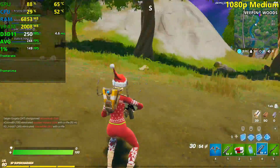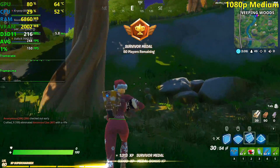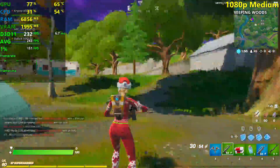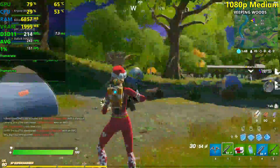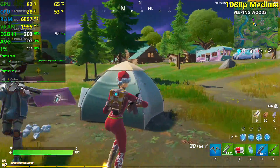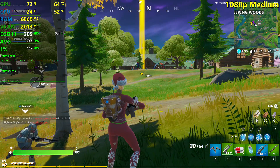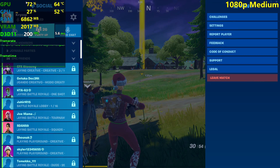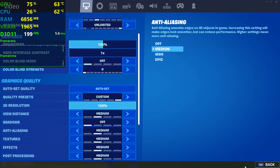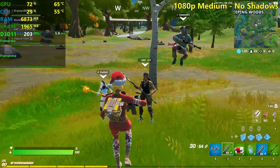For 240Hz, 144Hz, and 165Hz monitors, the experience is smooth overall. The game stutters a little, but that's just Unreal Engine 4 — every game with this engine stutters a bit. Medium settings result: 244 fps on average, 152 fps 1% lows. We're still CPU bound, of course.